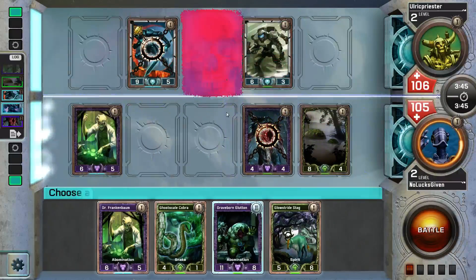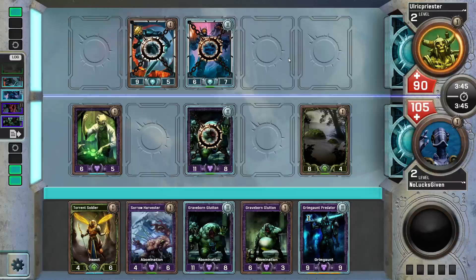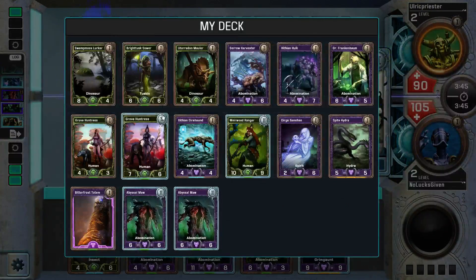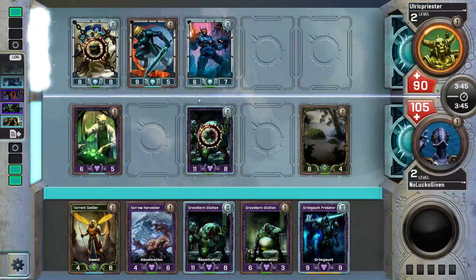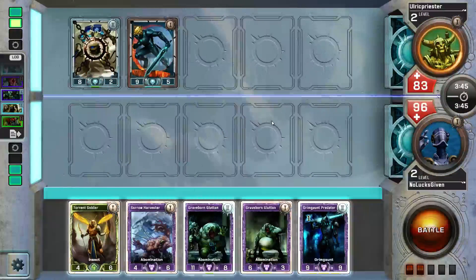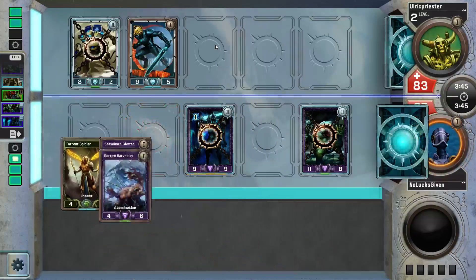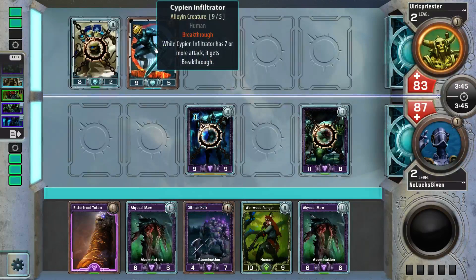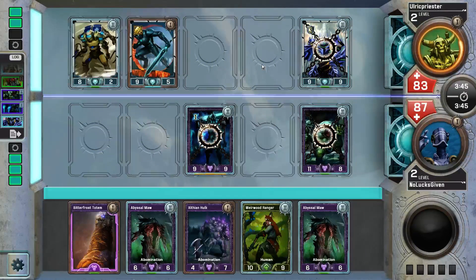Now we have Abyssal Maw to positive battle the Matrix Warden, though if we don't have a good trigger for it now I'll have one next turn. Here's Ordinance Captain in the center lane — there she blows. Abyssal Maw would be trading with Matrix Warden. I guess I can just shrink the Ordinance Captain and block it with a Graveborn Glutton — they're nine-five, I'll be able to trade with when I draw more level-ones next turn. Meanwhile I get in 14 or 16 points of damage on my opponent.